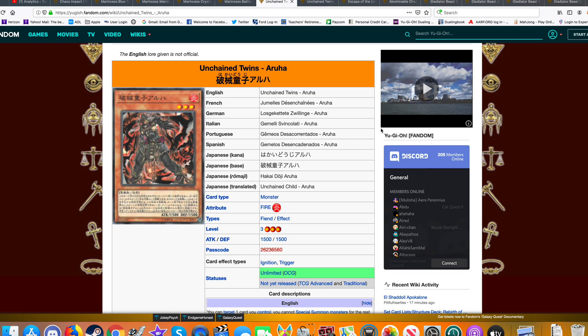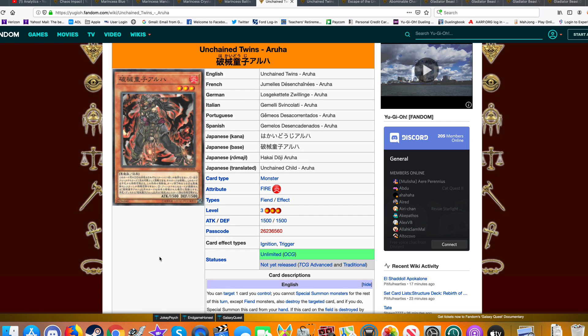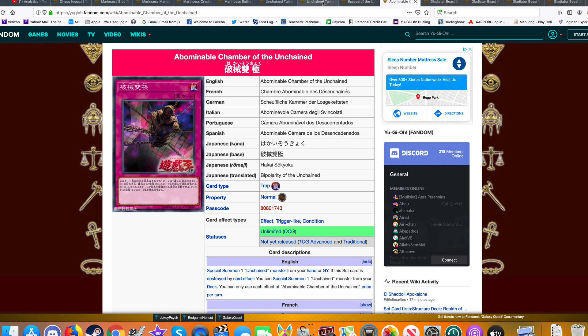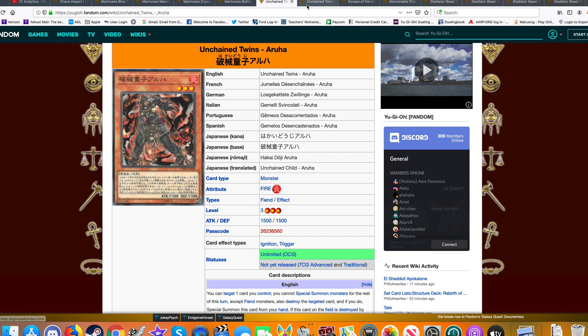We have the Unchained archetype — a bunch of Fiend-Type monsters. The Level 3 monsters, both the Twins Aura and Raikia, are pretty much an engine for the deck. Aru is the starter of the two — you target one card you control, Special Summon monsters for the rest of your turn, then destroy the target card. If you do, Special Summon this card from your hand. Typically you'll pop one of the two trap cards — either Escape of the Unchained or the Abominable Chamber of the Unchained. When you destroy those, you Special Summon another entry monster from your deck. You can see how this archetype melds pretty well into Burning Abyss since it locks you into Special Summoning Fiends, but that's not really an issue for that deck.